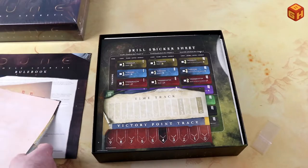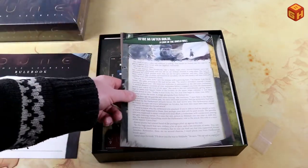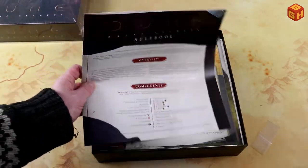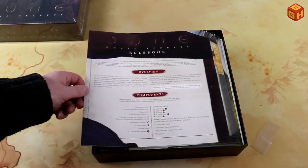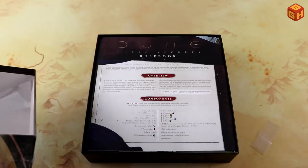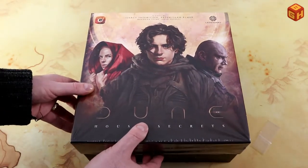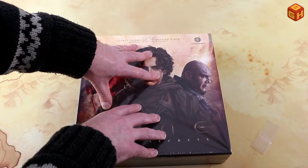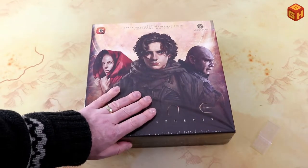So there you go, that's everything inside Dune House Secrets. I really like the map, quite happy with that. The illustrations look really nice and the rulebook is very thin so you can get started quickly — just the way we like it. Can't wait to try this out!